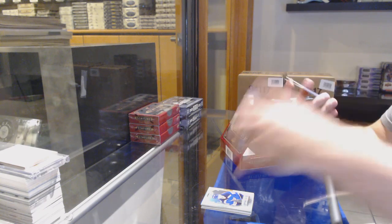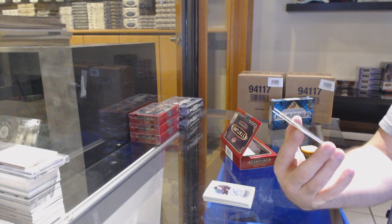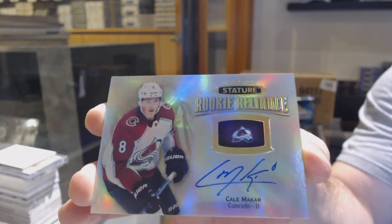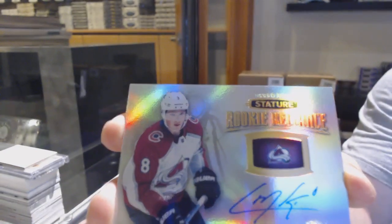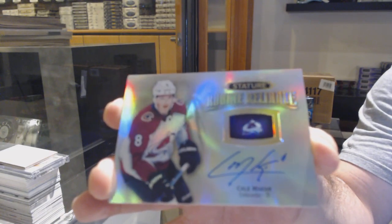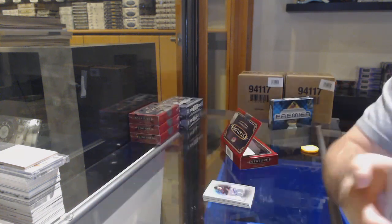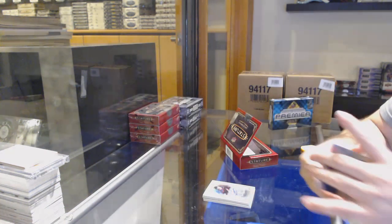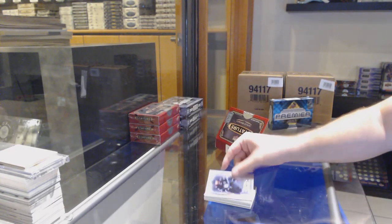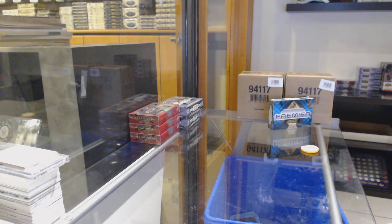Well, this doesn't help you on the numbers but it will help you in the box, so it's kind of like a double whammy — rookie reliance auto. Rookie reliance auto. It makes the game fun, and then the pack can get nice and Wheeler-themed, so you did not get it for stature, but holy geez that was a good start. That's fun, I like it.